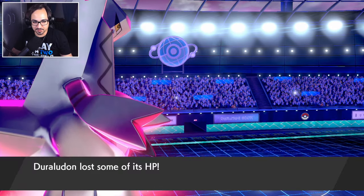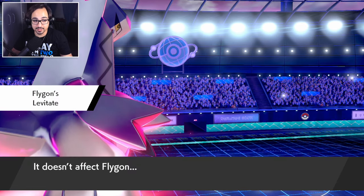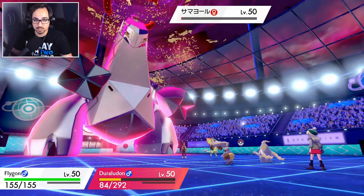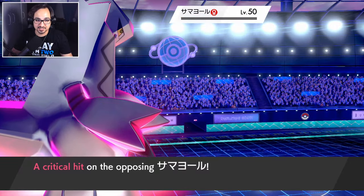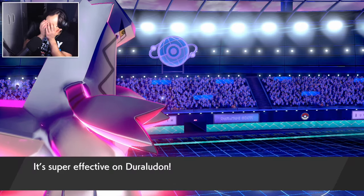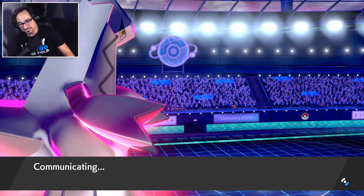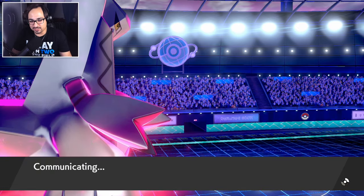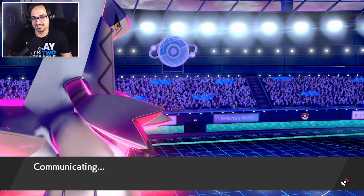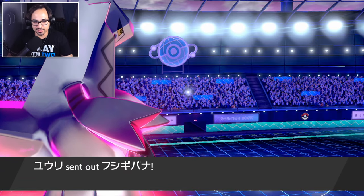Once he goes for Earthquake and crits his own Dustclops, that'd be great. He actually did it — he KO'd his own Dustclops with a crit! We live because of the defense boost. This thing is a hundred percent going for Earthquake, so I kind of don't even want to stay in. I guess I can just hit it with Draco since I'm at negative two anyway.